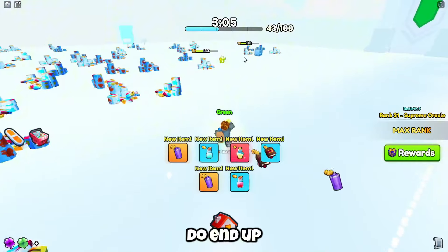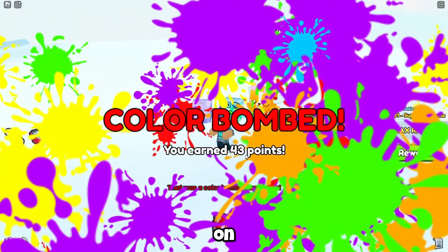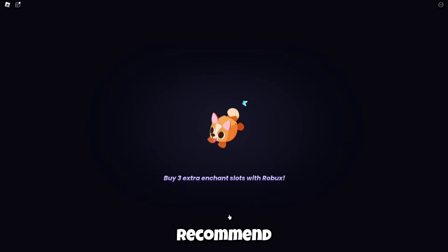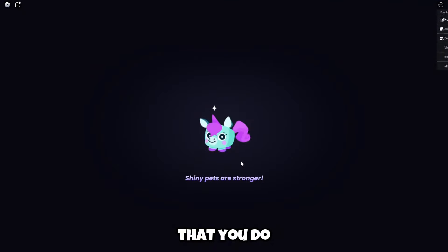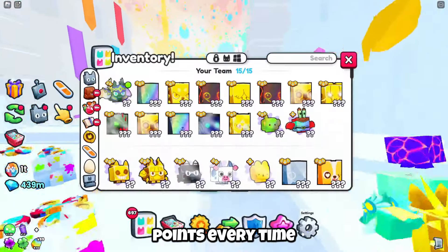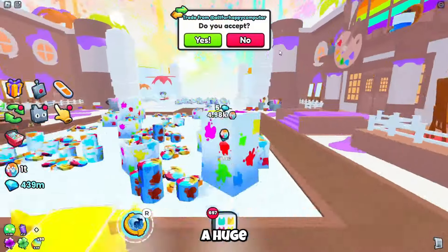But sadly, I do end up dying right here when I break this breakable that my huge was on, getting me 43 points in one run, which is insane. What I would recommend to get yourself in the top 5,000 spot is that at least every run you do has to be at least 10 breakables — 10 points. If you do 10 points every time, that'll at least get you a good chance of getting in the top 5,000 for a huge.